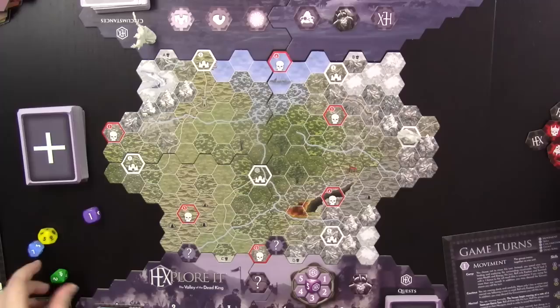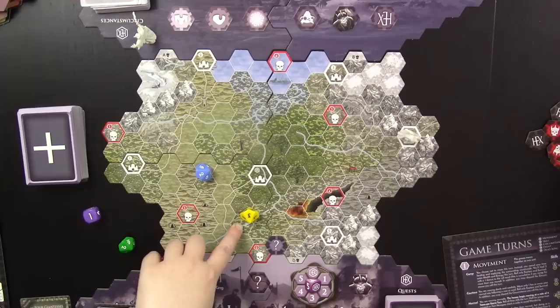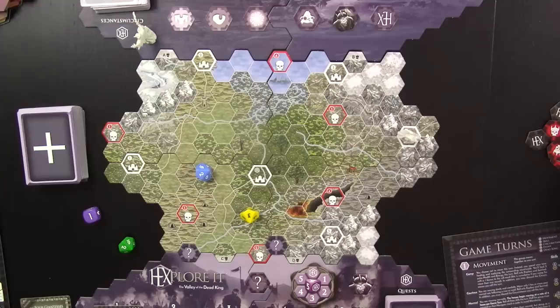Now I move cautiously into the city — navigation die isn't critical here. I roll for food and gold: I rolled a two on survival, which is under my stat, so I don't have to consume food. Sadly the explore roll is still too high to find any gold — I should probably upgrade that stat soon.